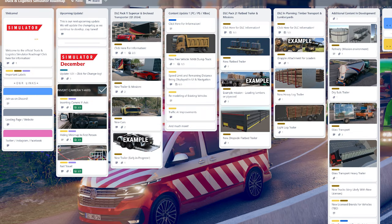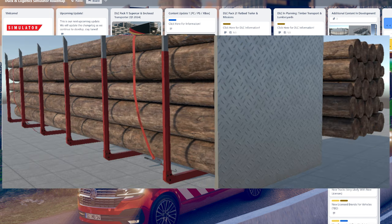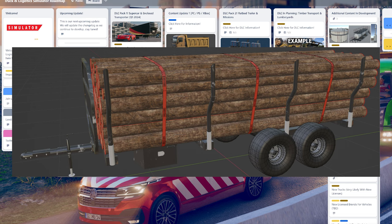The next DLC is called Timber Transport and Lumber Yards, and the focus is logging. They're going to add lumber yards and wood industries to the map. Logging trailers will be loaded using loaders with a grapple attachment. This is again a paid-for DLC, but if you're not going to buy it you'll still get the area for free — you just won't get the extra missions. There's going to be a new heavy log trailer as well as a light log trailer.